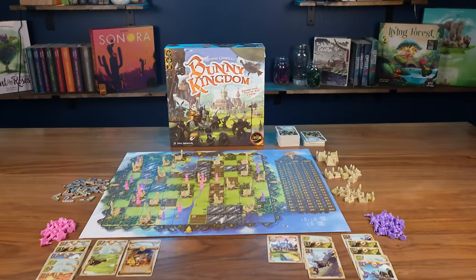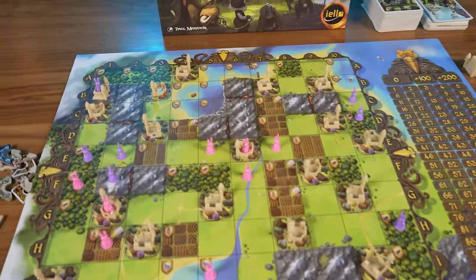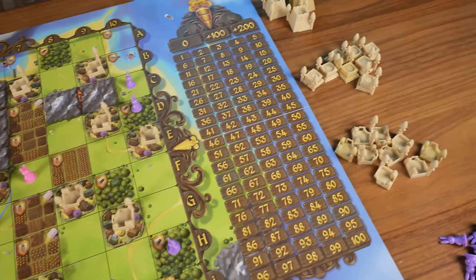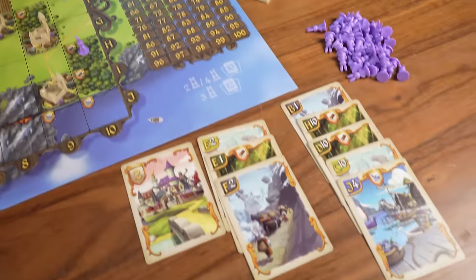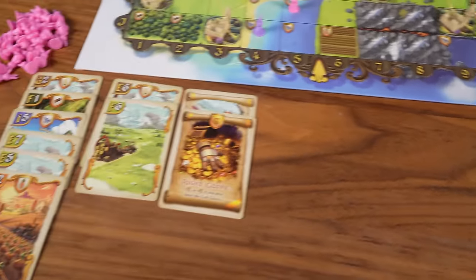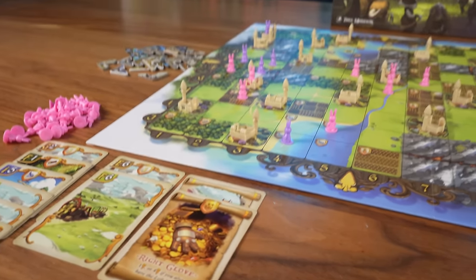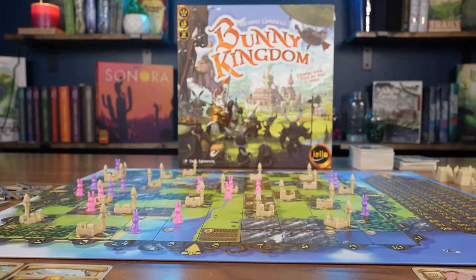In Bunny Kingdom, you are trying to grow your bunny fiefdom as you play cards. It's kind of like Sushi Go-style card drafting: you pick up your cards, pick two to put down, then pass your hand to the next player and go around picking cards. You play your cards right as you pick them unless they're long-term cards. Some cards let you place little bunnies on spots on the grid, others are parchment cards toward end-of-game scoring, and there are resource cards that multiply your fiefdom by the amount of resources you have.